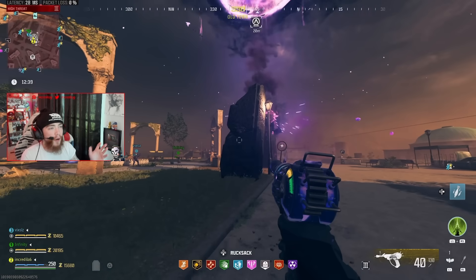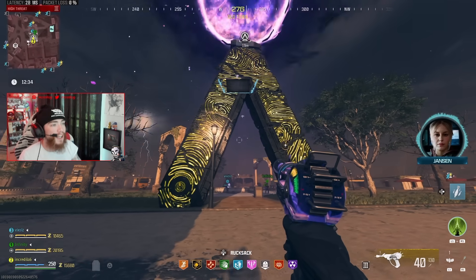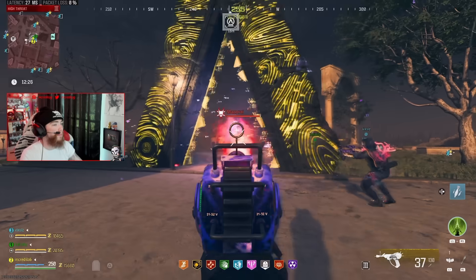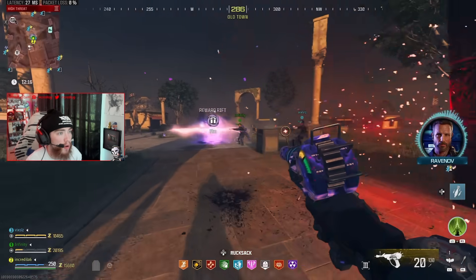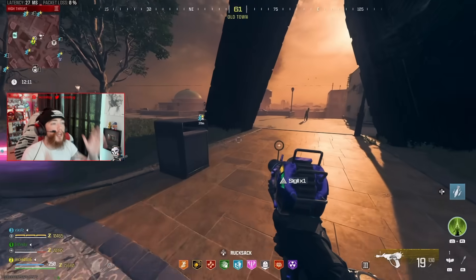Once all four items are placed, the portal finally spawns. There's a mini boss — nothing too crazy — you kill the mini boss and then you get instant access to the brand new Hydroelectric area in Modern Warfare Zombies. Hydroelectric from Modern Warfare 2 is the brand new dark ether zone. A portal spawns, gives you a sigil, and you've completed the Season 3 Reloaded Modern Warfare Zombies easter egg. Make sure to drop a like, subscribe, and stay tuned for more Season 3 Reloaded videos.